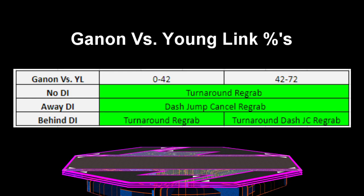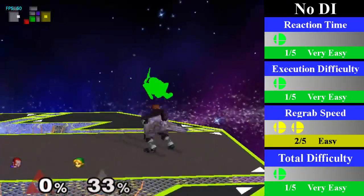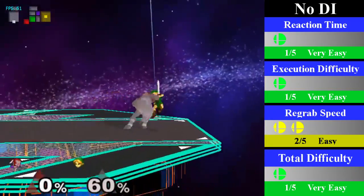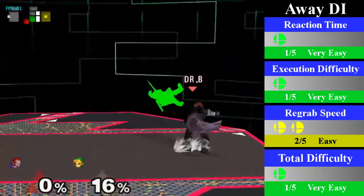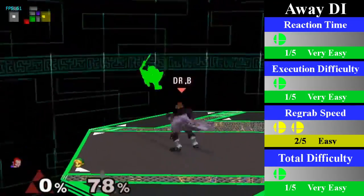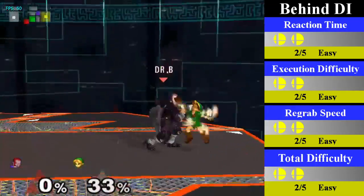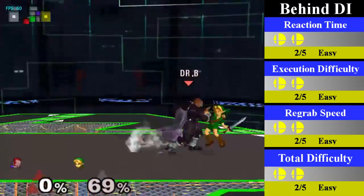Continuing the nice and easy chain grabs is Ganon's down throw chain grab on Young Link, lasting from 0% to 72% regardless of DI. For no DI, Ganon can cover with a turnaround re-grab; going for an up smash is best and is very likely to kill. For away DI, Ganon can cover with a dash jump cancel re-grab; it is best to go for a fair at the end, but a forward smash can cover this option too, especially if angled upwards. For behind DI, Ganon can cover from 0% to 42% with a turnaround re-grab; from 42% to 72%, Ganon must cover with a turnaround dash jump cancel re-grab. You can end this with the standard behind DI follow-ups: bair and forward tilt.